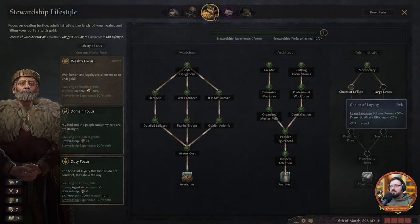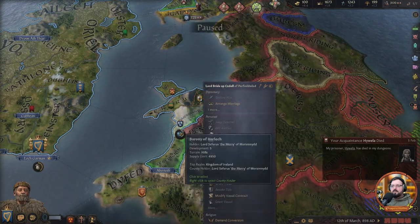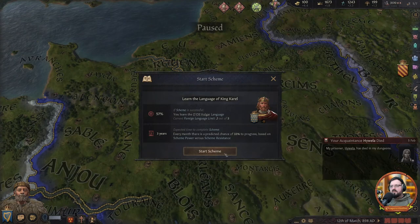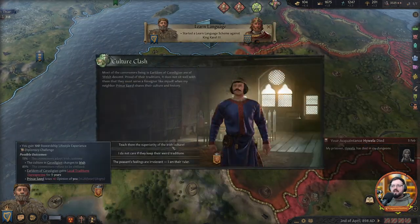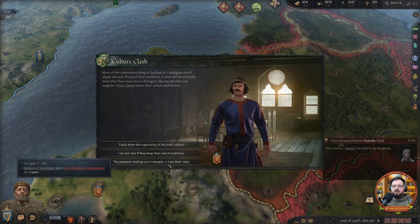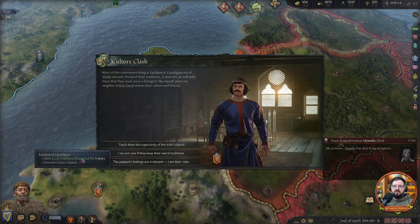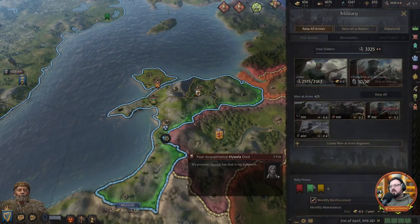She can remain gregarious — if you're not their rightful liege they want to be free. That's kind of fair, but obviously we try to avoid that. Chains of loyalty, scheme power, domestic affair efficiency. Let's go for more learned language — we're really old so I don't know if it makes sense, but let's go learn French. Now we have all these lovely lands. Culture changes to Irish — I do not care. Peasants' feelings are irrelevant, I am the ruler. Local traditions disrespected — promote culture speed minus 75%. That's fine. Let them keep their traditions; I don't want to convert them to Irish.